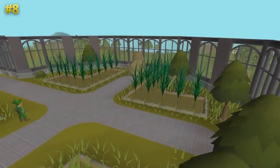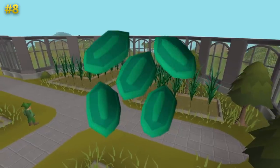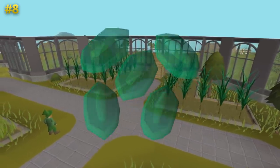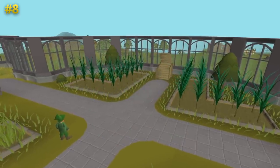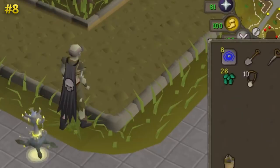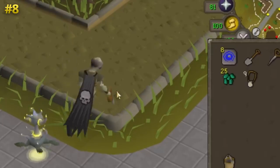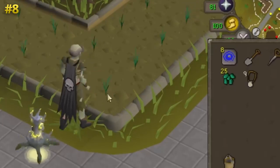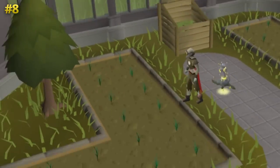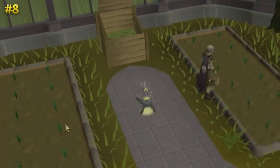Snapegrass seeds are 2.2k each, and each time you plant Snapegrass in an allotment patch you need to use 3 seeds, so it costs 6.6k to plant. An amulet of bounty has a 25% chance of using 1 seed instead of 3 when you're planting any allotment. The amulet costs 450 coins and has 10 charges, so each charge is 45 coins, but it has a saving of 4.4k when you plant Snapegrass.